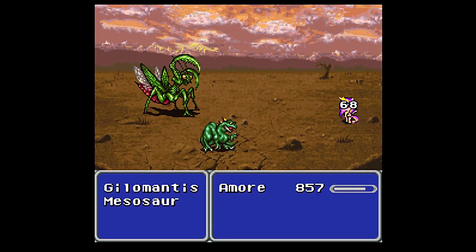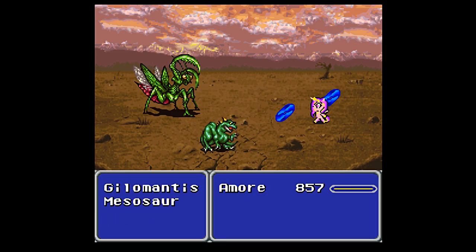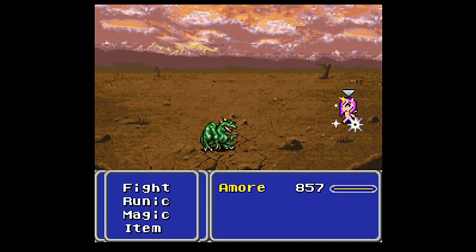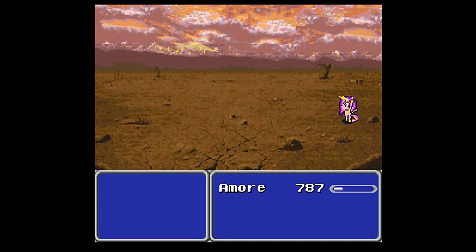That one hit with my physical attack should be enough. He hits pretty hard, so I do want to prioritize him over the Mesasaur. He's otherwise a pretty unimpressive enemy for the most part. Ooh, wow — a thousand experience points!